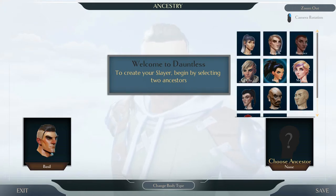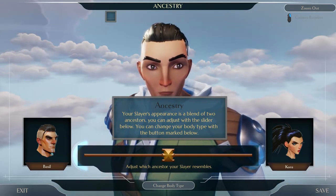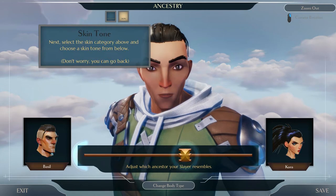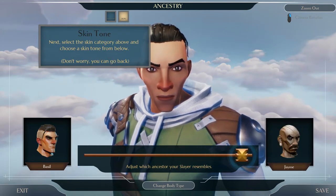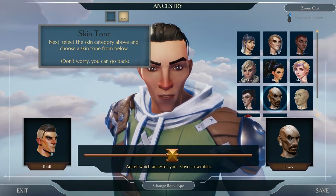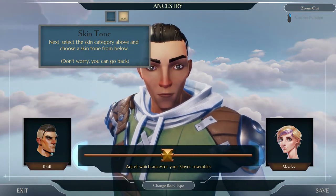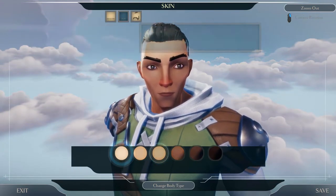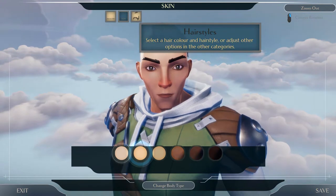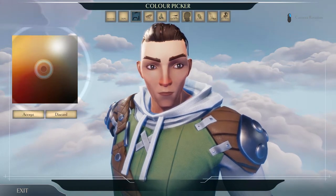This Cora character looks pretty cool too — her hair is pretty wild. Let's go with her. The Slayer appearance is a blend of the two ancestors, and you can adjust it with a slider. That's actually a really cool and interesting way of doing it. Right in the middle skin tone is pretty good for me — that's basically what my skin tone is like. Pale as fuck, and my hair is brown.